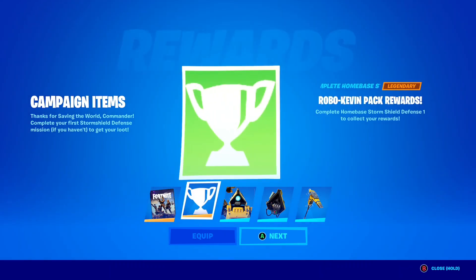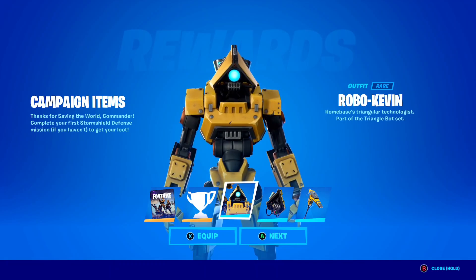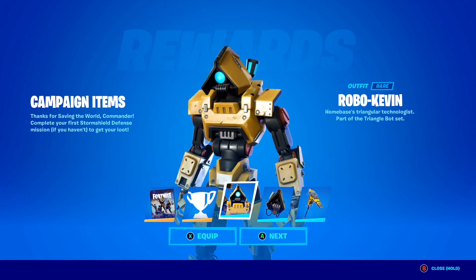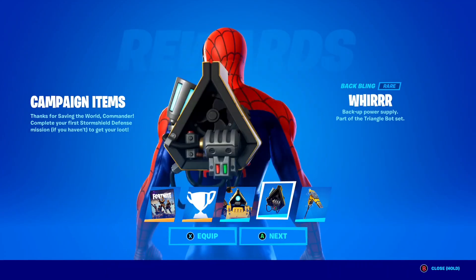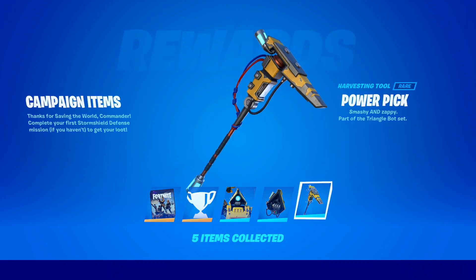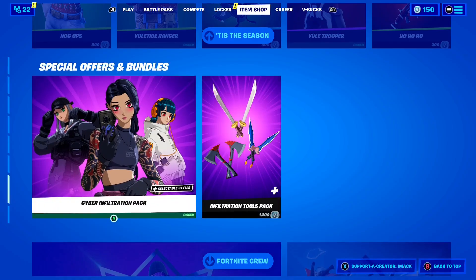You also get the Robo Kevin Pack rewards right there in Save the World, which is so awesome. And the main thing in this bundle — the Robo Kevin skin, a pretty cool skin in my personal opinion. Next you get the Wurr Back Bling here inside of Fortnite, and to finish it off you've got the Powerpick Pickaxe, which is such an amazing pickaxe here inside of Fortnite. I just love this bundle so much.